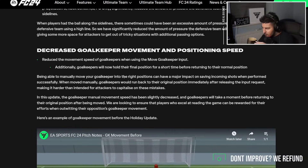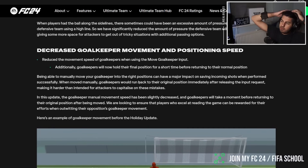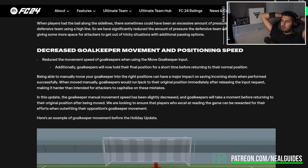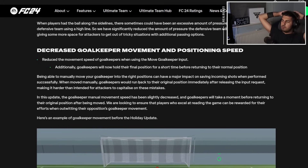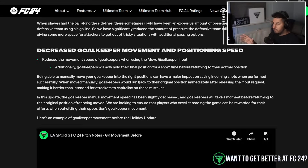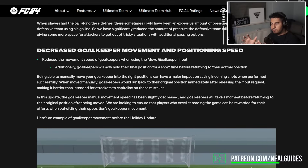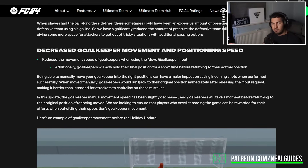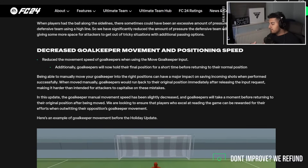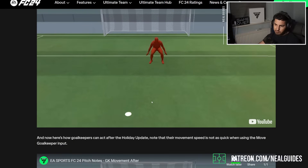The manual goalkeeper movement change is a bit of a weird one - it's reduced speed when using the move goalkeeper input. What is still effective is goalkeepers inside the goal in 1v1s - they come out and close the angle too much. If finishing was amazing, the goalkeeper input wouldn't be as important. This is actually a good feature but it's used to stop travellers as well.